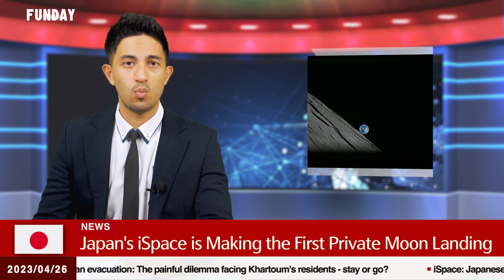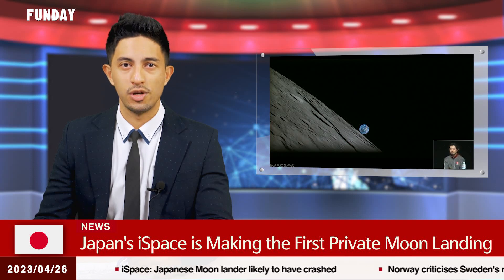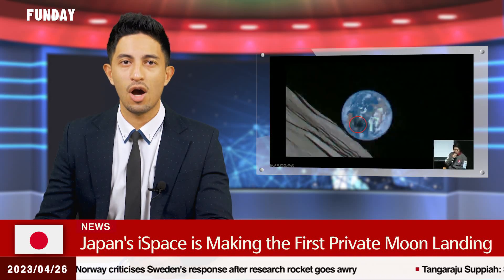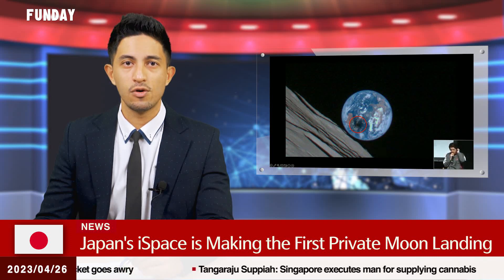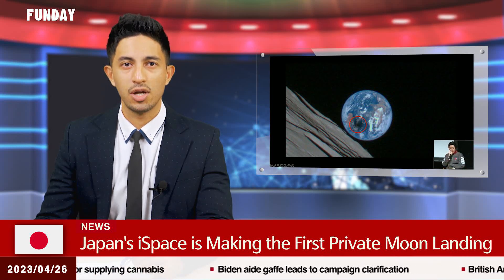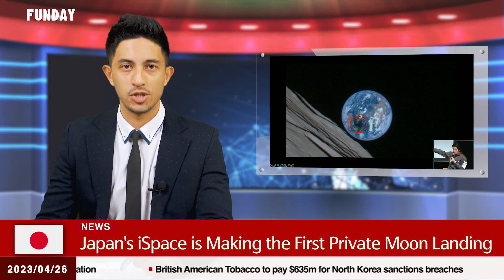Hakuto-R Mission 1 launched from Cape Canaveral, Florida on December 11th last year and officially entered lunar orbit on March 21st. But the flight controller in Tokyo lost contact with the craft during the final minutes of its descent to the moon on April 25th. It is the first private commercial mission to try the feat. So far, only space agencies from the U.S., the Soviet Union, and China have successfully landed on the moon. The primary goal of the mission is to prove that iSpace can safely land and deliver cargo to the moon, setting up for future missions.